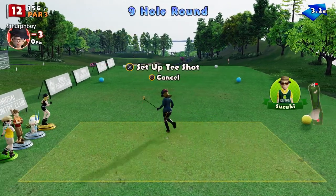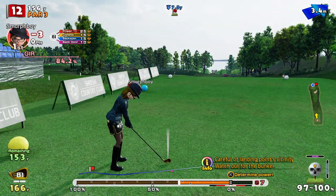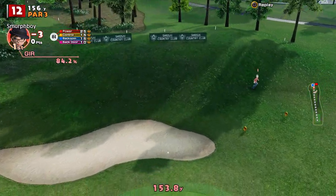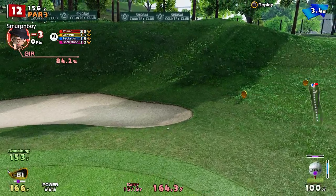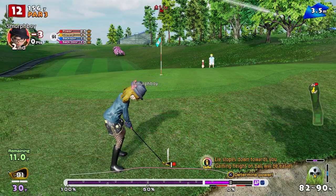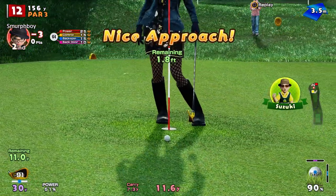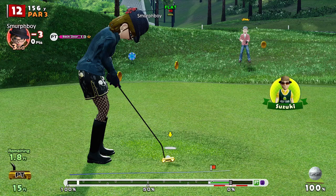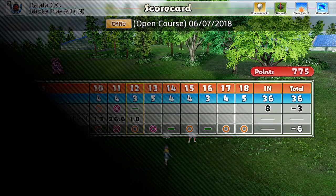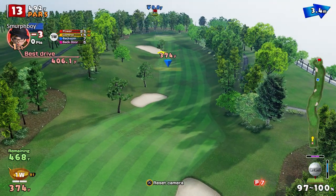The clubs don't help you here on the par 3. If you had a custom set with good control stats, they'd really help you out here, but I don't. Overpitched it, overcooked that - it's not going to come back, it's off the back. So we've got a cheeky little chip. That power line would have been good if it'd been a bit softer. We'll take the par there.